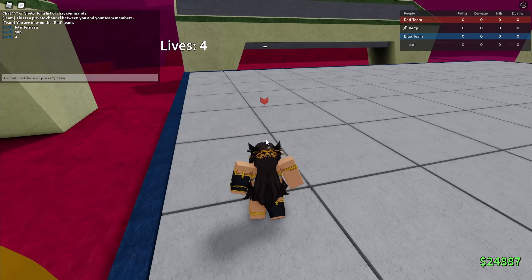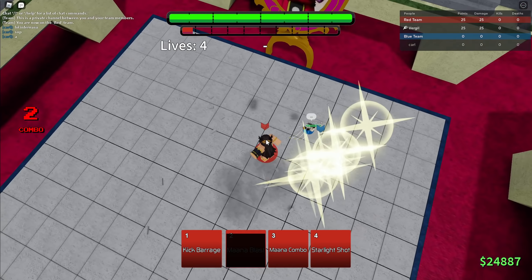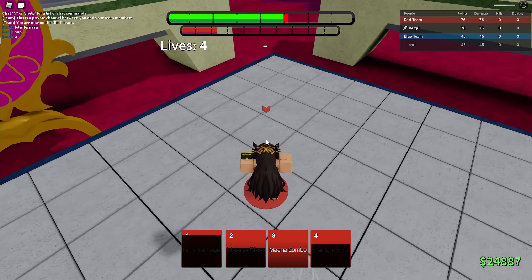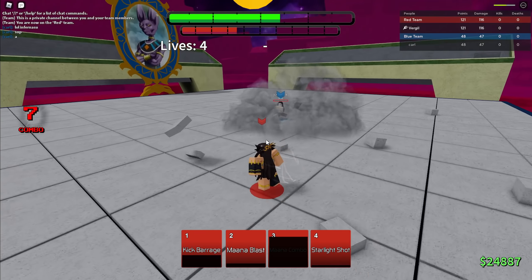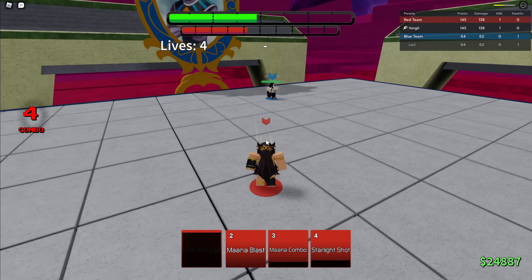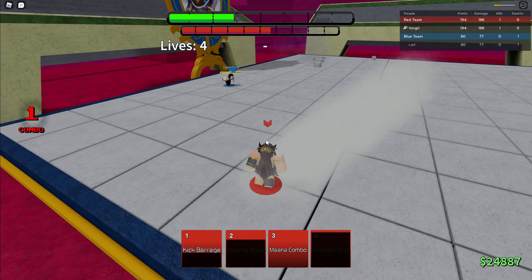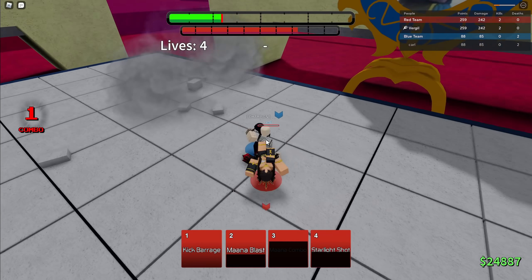Now let's go into ranked and see how good she is. First match — we're fighting an Illumi player. Let's see how this holds up. Mana blast, nice. Let's go for a starlight shot and tackle him. Mana combo, slam him, nice. Going for a starlight shot — there we go, he's dead. That was pretty good. The guard break on mana blast is partly way too good, I'm not gonna lie.